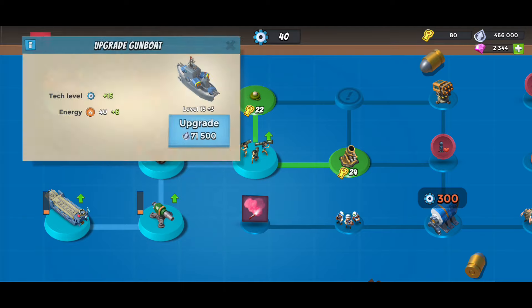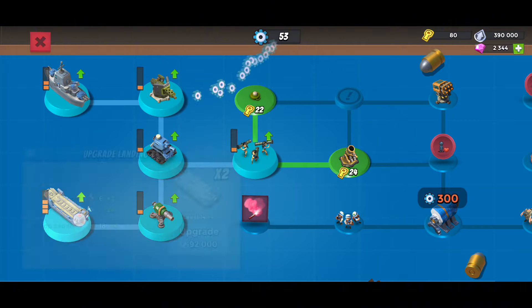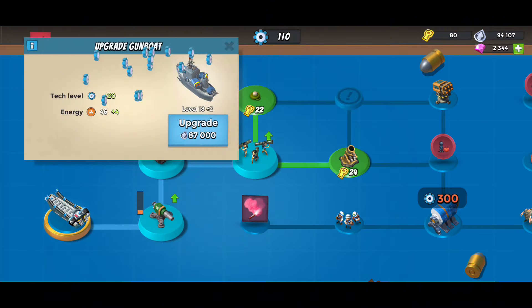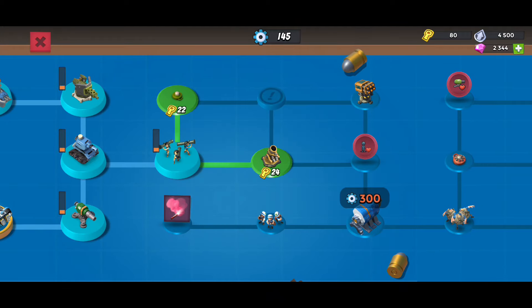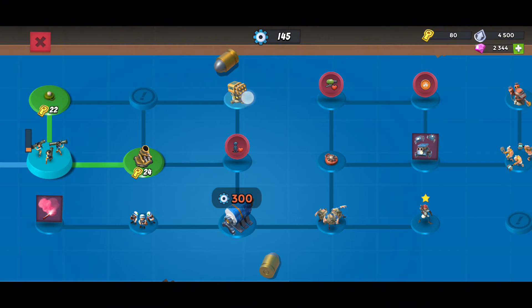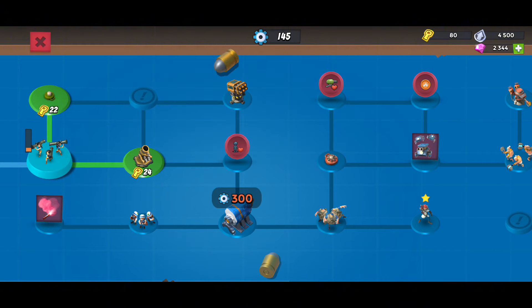Let's go ahead and get our gunboat energy — actually no, we don't need to do the gunboat energy yet. Let's get this first and then we'll go to gunboat energy. We don't even have enough to do anything so we're gonna have some super weak troops. We got enough keys to unlock the mortar, and of course we're gonna have to go up to the top to get the rocket launcher — that's a guarantee.